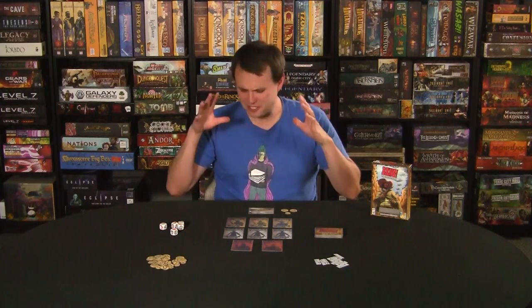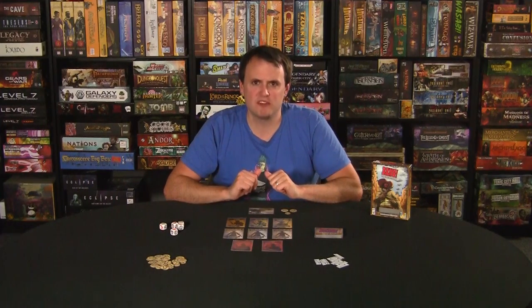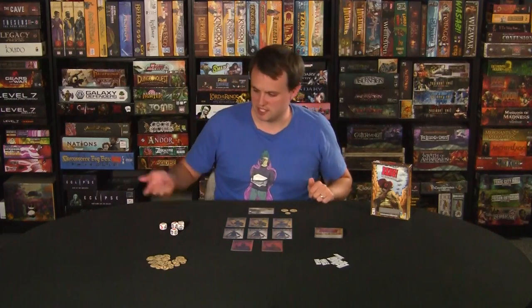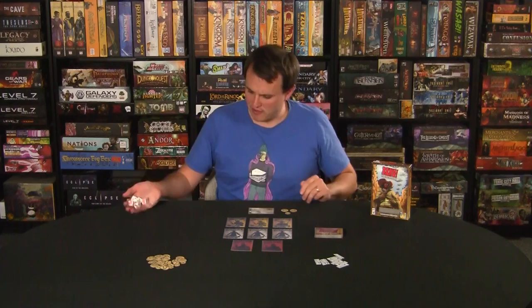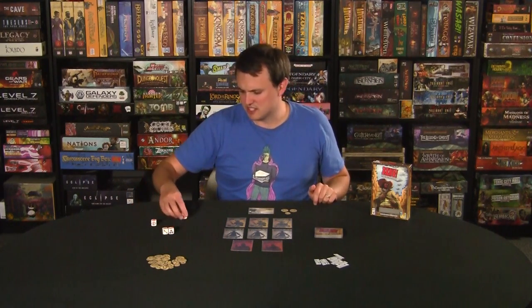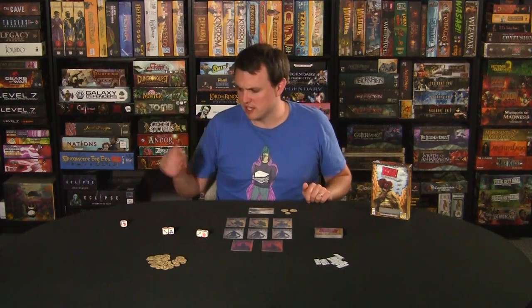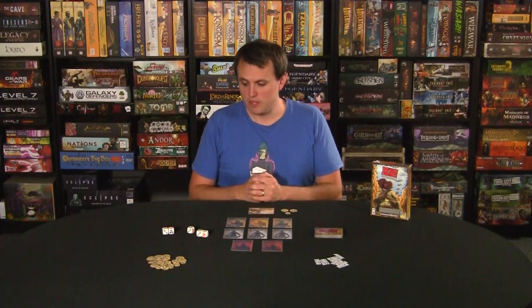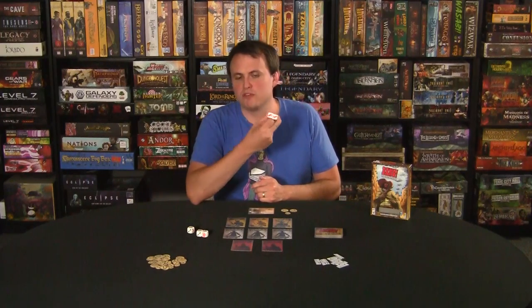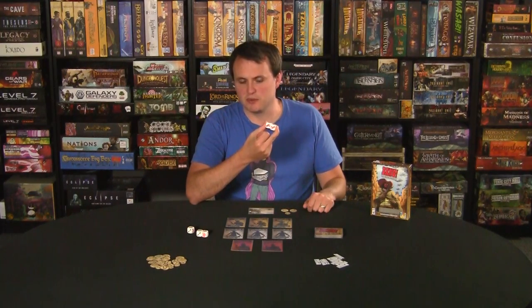The way this works: depending on what role you're dealt face down, it's going to change your objective a little bit. But first, the dice element — during a player's turn, they take these five dice and roll all of them. Similar to Yahtzee or King of Tokyo, they decide to keep some results and re-roll others, up to a total of two re-rolls, so you can roll three times on your turn.